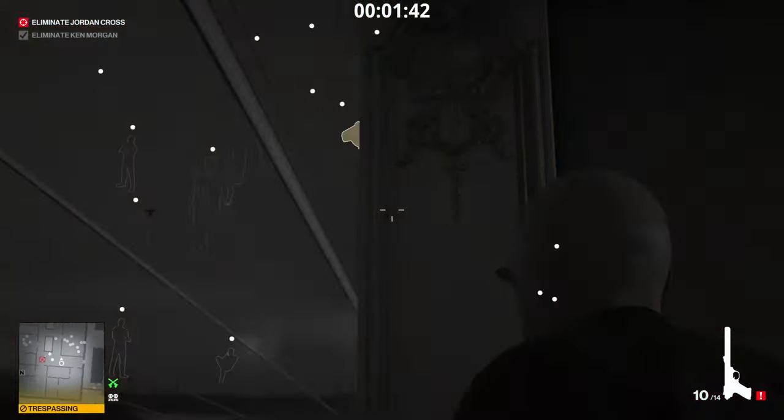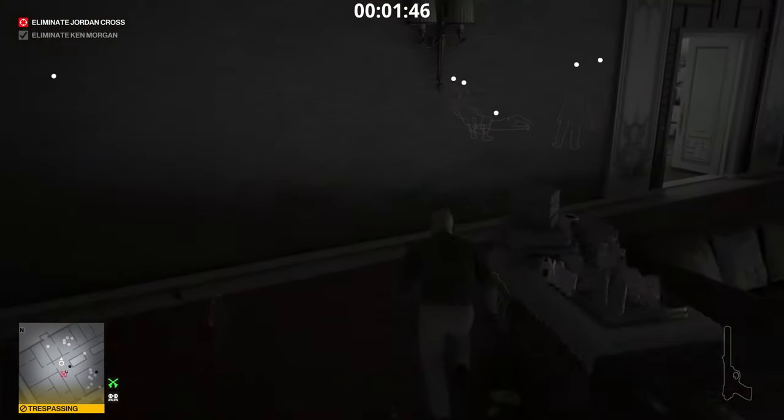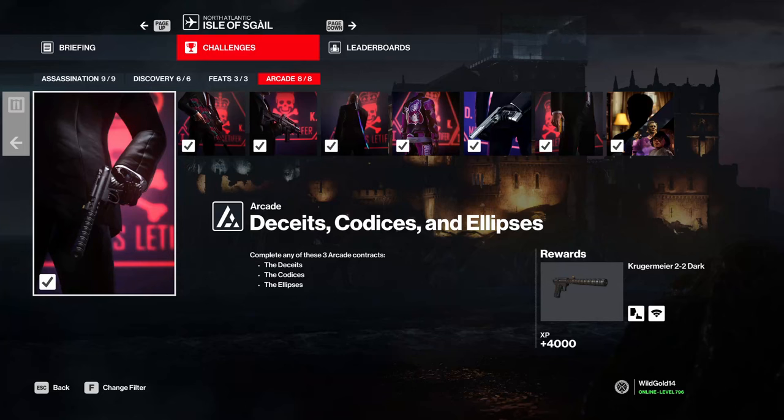If you want to unlock it, head to Bangkok. For the gold version, complete it to mastery level 20. You can get the silver version in Mendoza by completing it to mastery level 10, and if you want the dark version, you need to complete one of the 3 arcade contracts shown on screen.